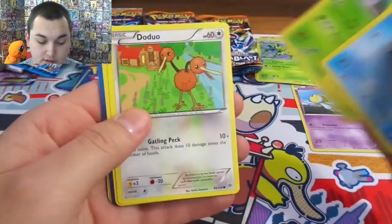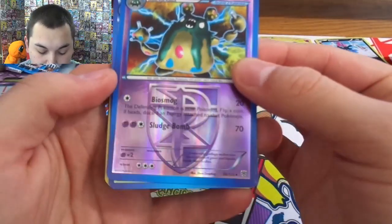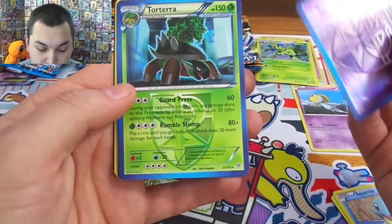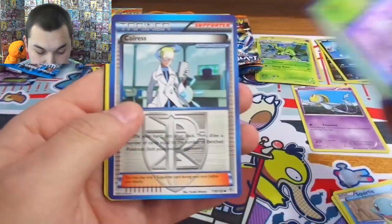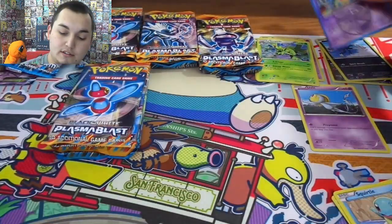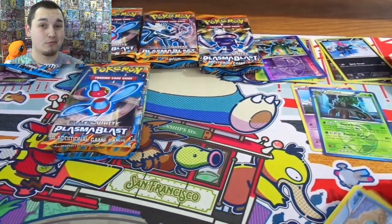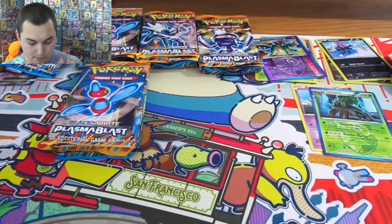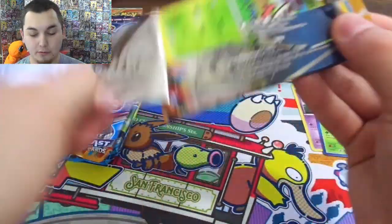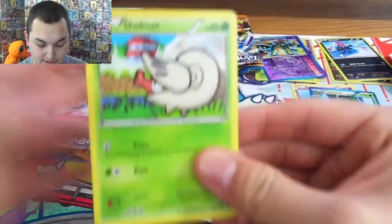Squirtle, Squirtle, Squirtle — nice! Reverse Garbodor, very cool Team Plasma. You got your Team Plasma Tornadus. Oh, Colress! Colress is in this one too — very good card. And what is this — oh nice, that is a reverse right? Alright, that's one tin down — or one tin, guess what, it's not a box it's just a tin.